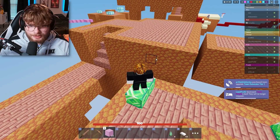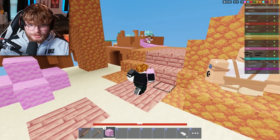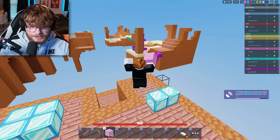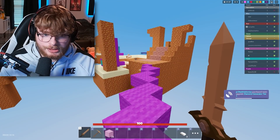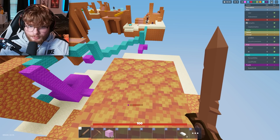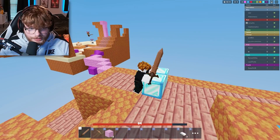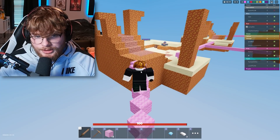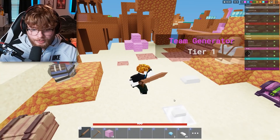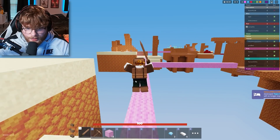Next up we have this little preview here. I don't know if this was going to be a kit or just a jade skin. It kind of looks like jade — there's a hammer, there's some armor. This definitely could have been a jade skin. There's no word on what this really was. Maybe it's a character who could slam people with a hammer and do a lot of damage, but I'm assuming it's just a jade skin.